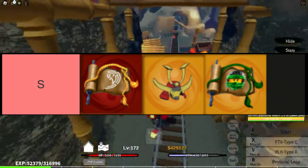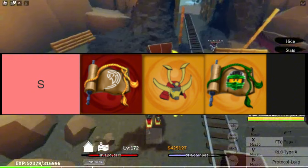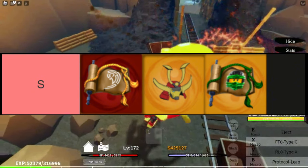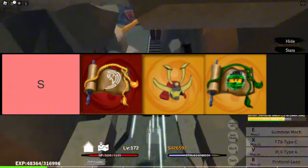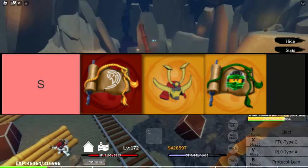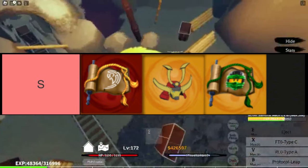Each of these elements brings something totally different to the table and they all play into their own niches. Yang is raw, unfiltered energy; Samurai Mech is an unstoppable force with mystery on its side; and green is ever-evolving, keeping your enemies on edge. So if you're looking to take on the game's toughest challenges, these S-tier elements are your ticket to domination. Just remember — with great power comes great responsibility, and in Ninjutsu Master of Elements, that's not just a saying, it's a survival rule.